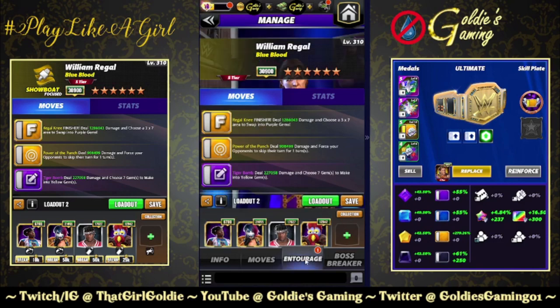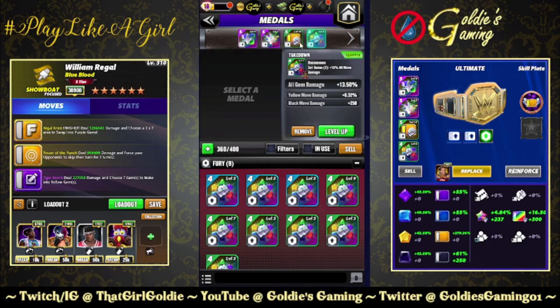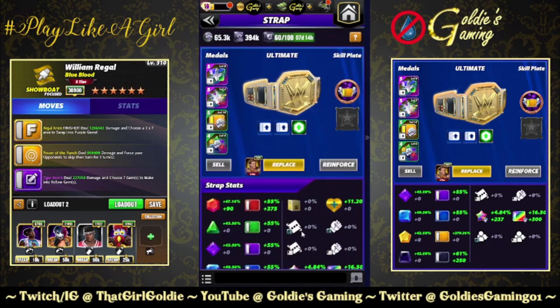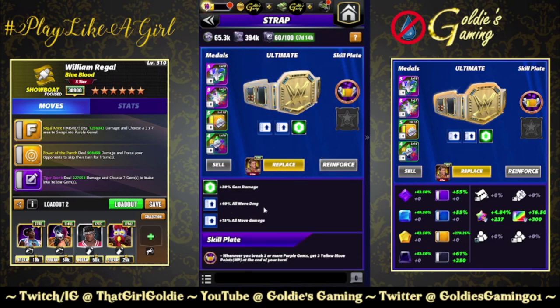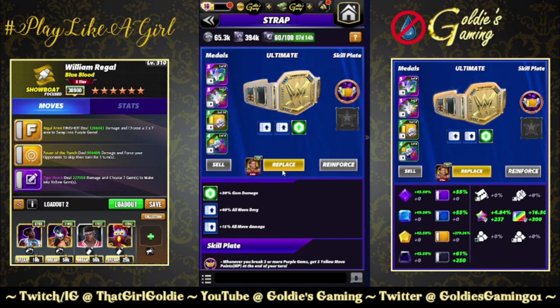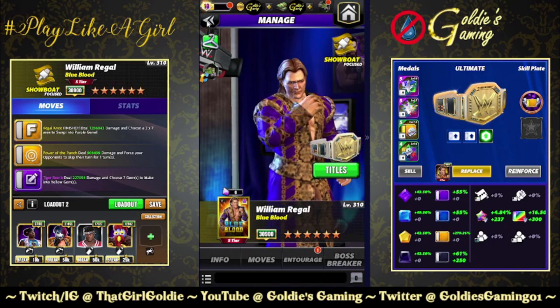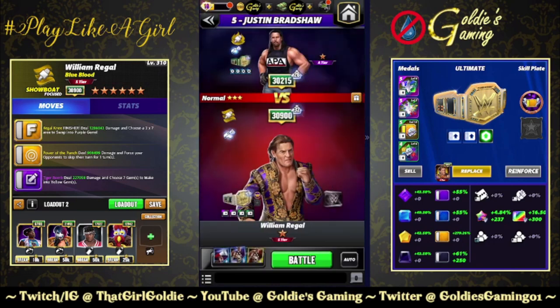Bringing in the belt, we're doing a set of Takedowns — the 200 — and then a set of Takedown Twos. That's 40 move damage from the Takedown Twos, 15 from the regular Takedowns. This is a new preview strap — 30 gem damage and side plate capabilities, foreshadowing, stay tuned. For this build, we're using 'It's Time' — whenever you break three or more purple gems, get three yellow move points at the end of your turn. This helps recycle the yellows on the finisher, so when you lay out your yellow gems with the Tiger Bomb, you can still stack a bunch of stuns.